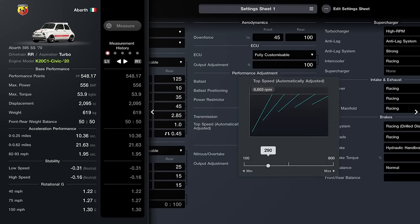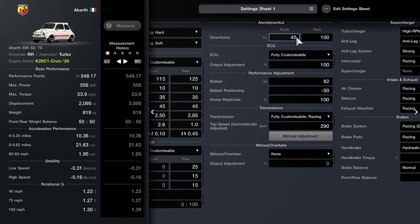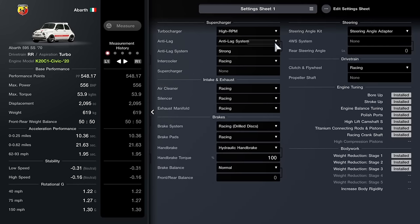As far as the transmission, as long as you've got a decent top speed it really doesn't matter too much. You can get this easily up around 200 miles an hour. I've gone for 290 kilometres an hour, which is more than quick enough. You could probably make it longer and not even bother using the top gear. As far as the ballast, you want 82 kilos — put that all the way toward the front — and the power and ECU restrictors are untouched. Downforce: 45 and 100. I've got anti-lag, the high RPM turbo, all of these racing bits and bobs. The rule of thumb is pretty easy: just buy everything — all of the top-level parts once you've done the engine swap in particular.